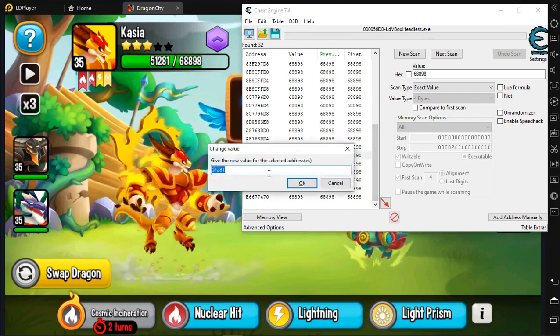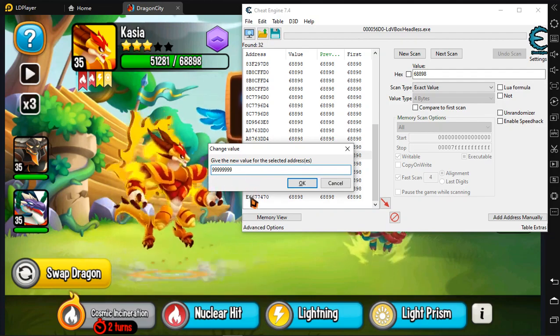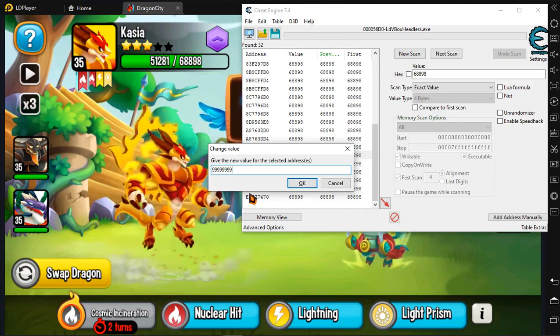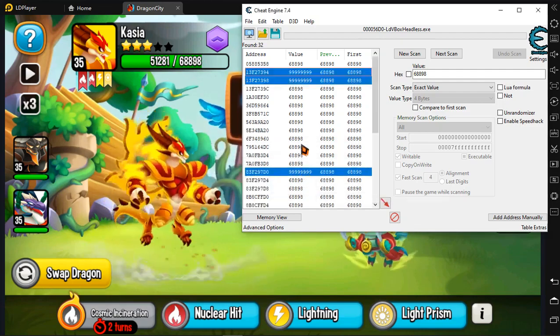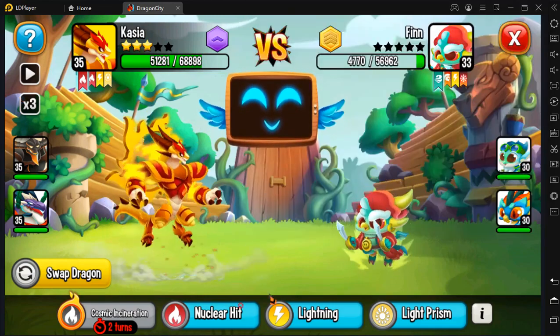CTRL-E. We're gonna change the value to 8 nines. Why 8 numbers? Because when you hit 9 numbers, it's gonna kick you out of the game. You're not banned, but it's gonna make you lose the points. Then go to hit.